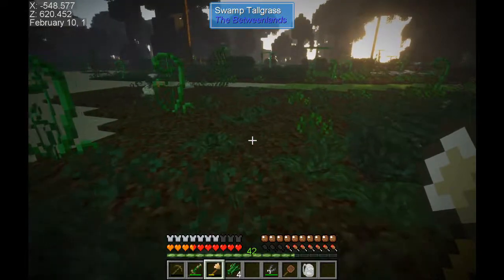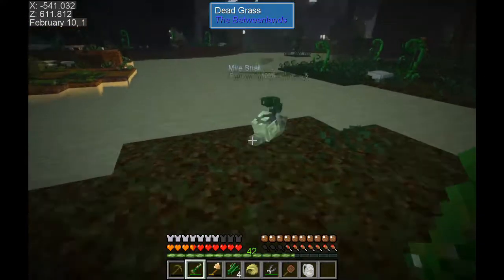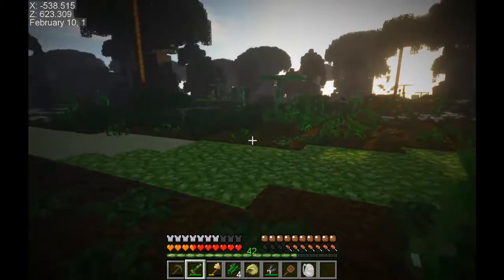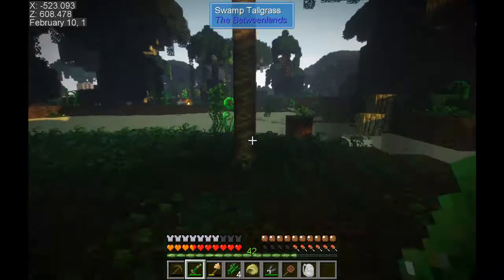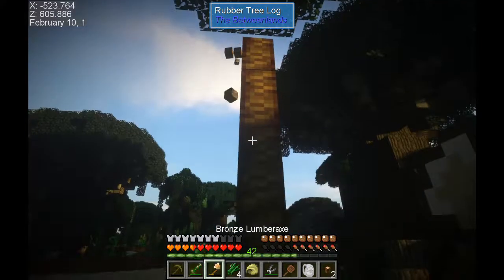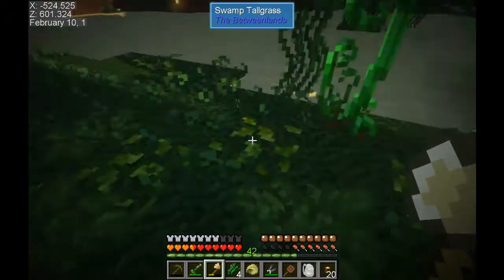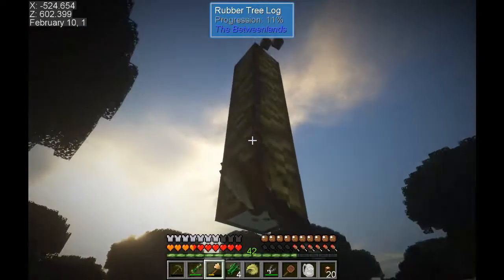Let's cross this water without too much difficulty. Let's grab one of these rubber trees while we're at it - there are some more snails here too. One didn't die but the other one did - we got the snails. There's a rubber tree right there, let's go grab it. We got it - and a sapling! Come here sapling - and another sapling!